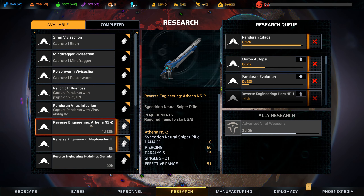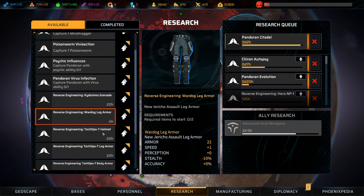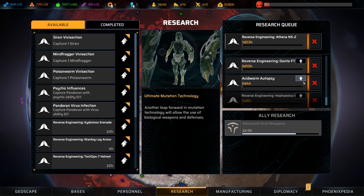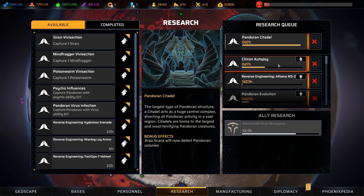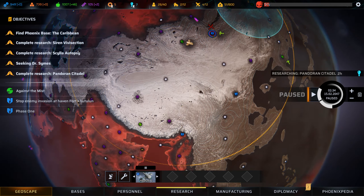In terms of research, a 15 paralysis neural sniper rifle sounds like definitely something I want to be reverse engineering. Let's put that to the top, then we'll get citadels going immediately next, and then the chiron autopsy because it's mostly done. But yeah, 15 paralysis means if we take our best snipers we can get 30 paralysis per turn. We'd still need the team, but it means it's entirely possible to do something like that.